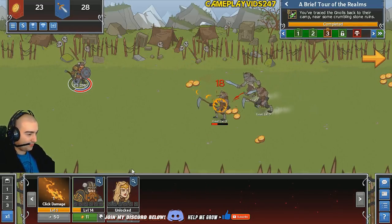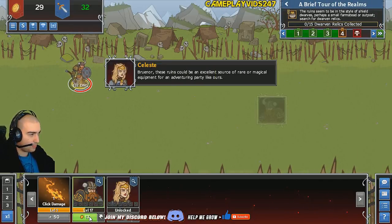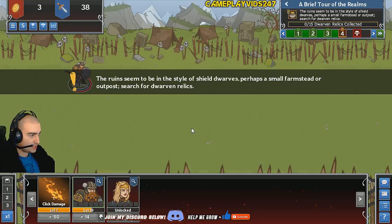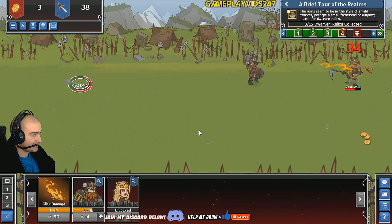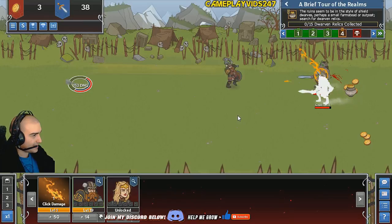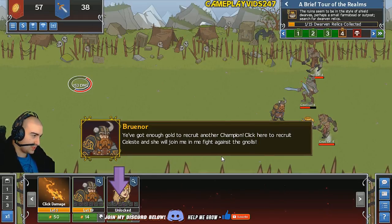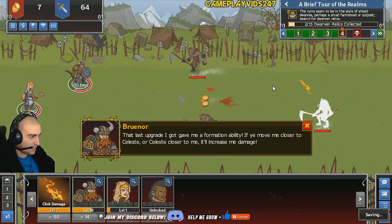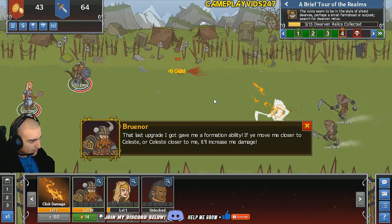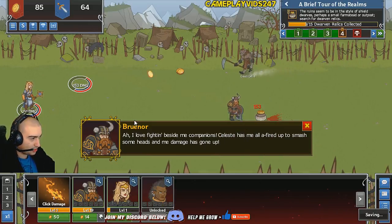I want to level up my click damage, but I feel like it's going to take me a while, so let me just keep leveling up this guy. Let's move on to the boss — I'm assuming this is the boss since it has a skull there. Perhaps a small farmstead or outpost. Am I not on the boss? Am I not allowed to access that just yet? Perhaps not. We have enough gold to recruit another champion — Celeste. She would join me in the fight against the gnolls. We just hired Celeste, who does 151 damage.